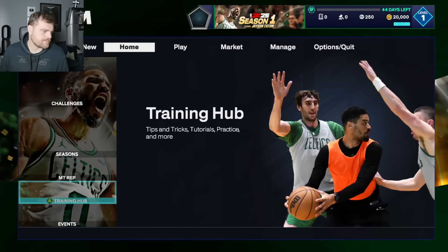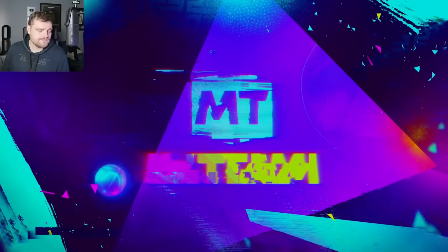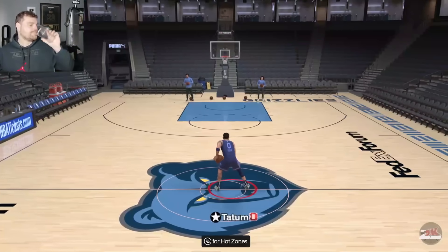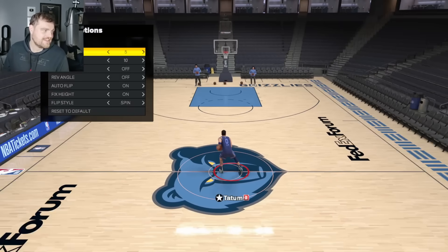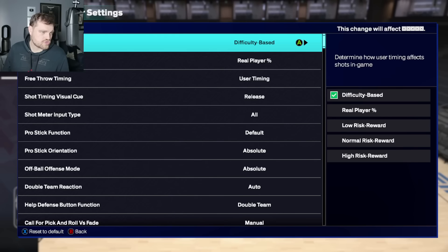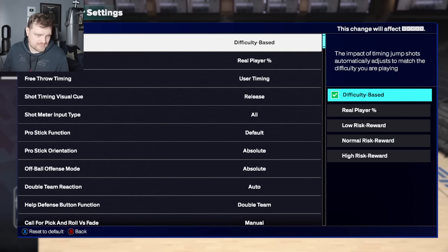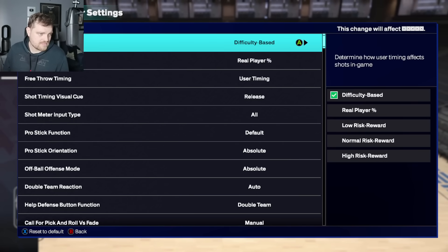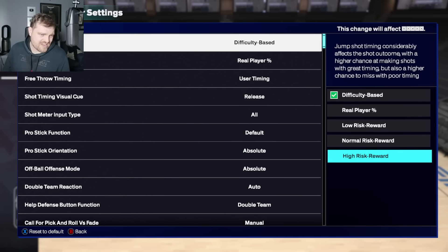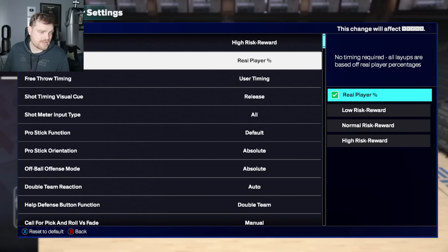Let's see what he's going to be like in game. I think freestyle is called Training Hub now. Hopefully it doesn't take too long to load — we are on PC. I had to lower all of my settings. Let's go 2K 110 on controller settings. High risk, high reward I guess. Layup timing — ooh, real player percentage, I don't mind that.